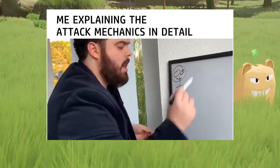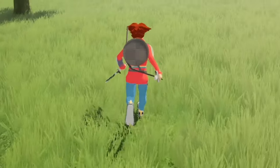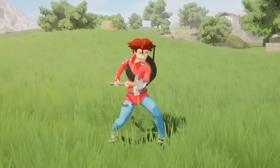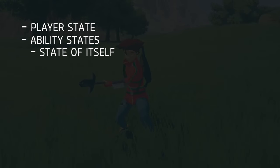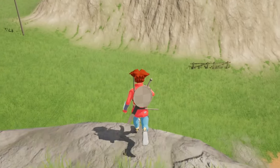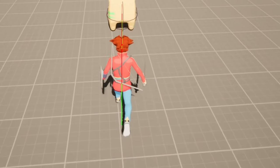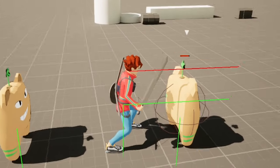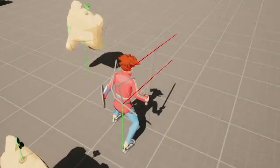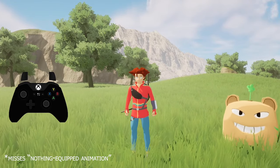I even recorded a two-minute detailed explanation of the attack mechanic but scraped it because it seemed too long. There was a lot of stuff to consider, like state of the player, state of other abilities, state of the attack itself. The player shouldn't be able to attack while in air, while sprinting, or generally while moving. The attack button actually does four things: if there is no weapon equipped, do nothing; if there is a weapon equipped and it's holstered, unholster it.